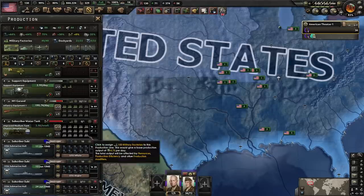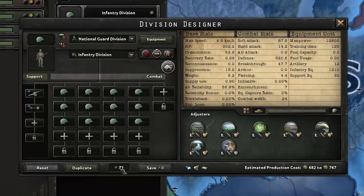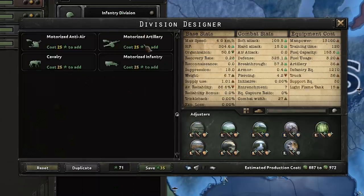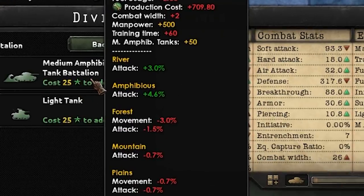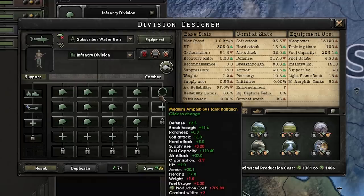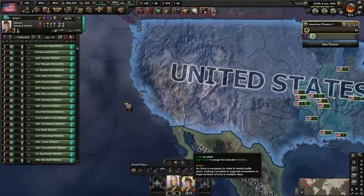So, producing the water boys. At the same time we can make an ideal division. We'll grab the National Guard, duplicate it, we don't need AA on there but we'll replace it with a flame tank. At the top of it we'll slap on an amphibious medium tank. Look at that — you've got attack bonuses for rivers and amphibious, you've got armor, breakthrough, and air attack. That's perfect. You could add more stats by adding another amphibious tank, which we will do at some point, but for the time being that'll do just great.